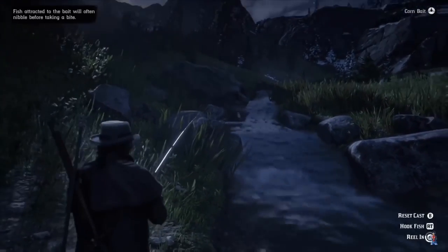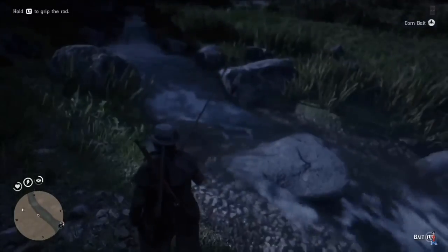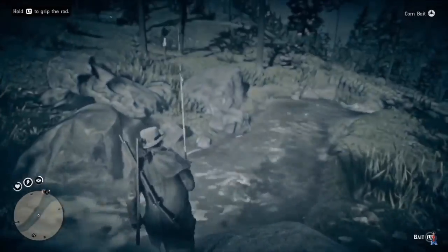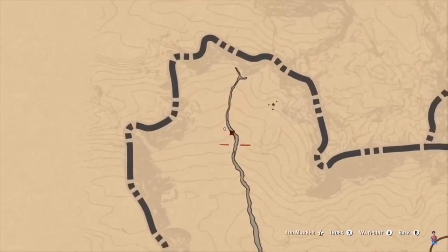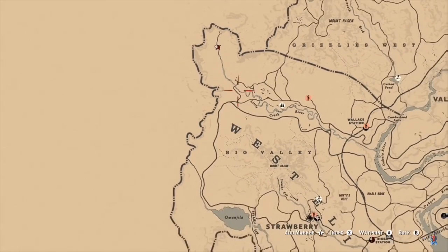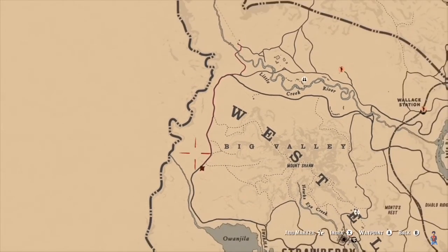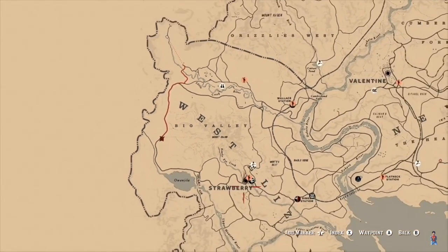To make more fish spawn, do the same thing again — have your bait or lure, or use a different lure and throw it in. You can see more fish spawning. You can collect as many as you want, up to all 10 for each fish if you want. Next, come down to the location where the Kruger will spawn.